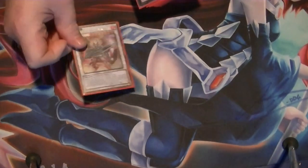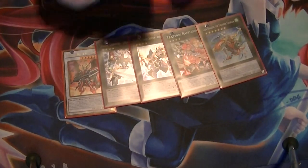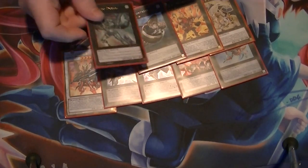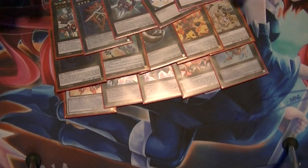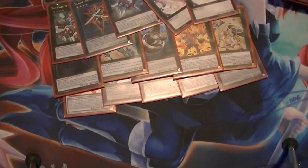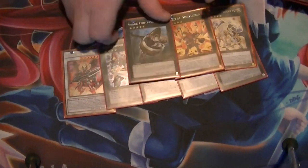Extra Deck: Ignister, Excalibur, 86, Ruflasia, Gaia Charger, M7, Bulkasaurus, Shark Fortress, Emerald, Abyss Dweller, Magister, Blade Armor, 1-on-1, and 2 Gemini Krull — which you can still make while you're under Tyrant's Throws because they're normal monsters. They are not effect monsters, so they are not affected by your Tyrant's Throws.